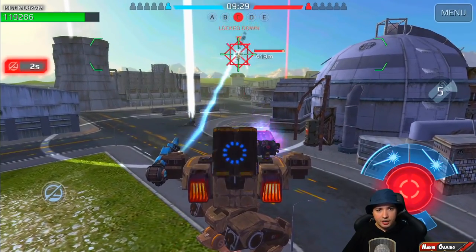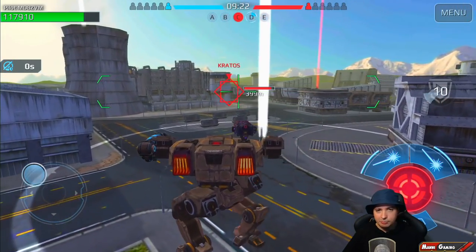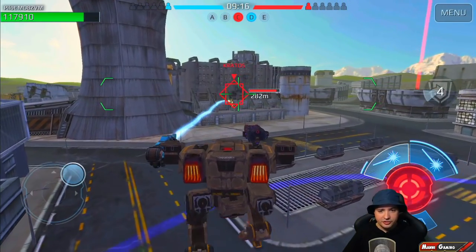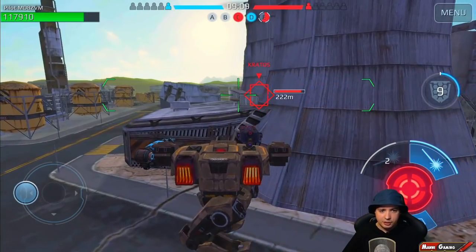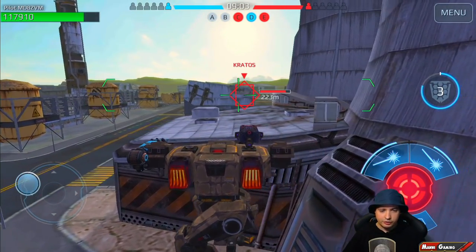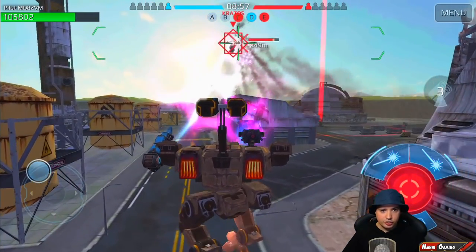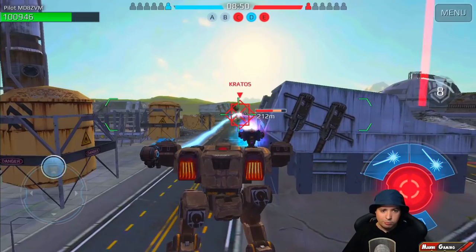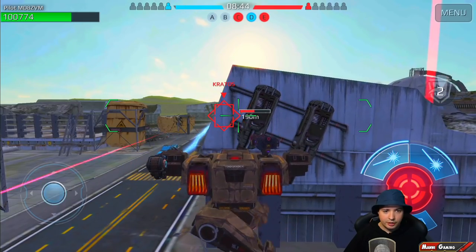And we're locked down already. I'm bringing up my shield here to block the damage that he's sending in, but we haven't really blocked that much. Do you notice that the Scourge depletes much faster now? The Scourge used to fire forever and now it only fires for a few seconds before it reloads. No lockdown for you, of course. So blocking the damage with the shield here. Getting him a little bit there. Now we have him locked down and we can Scourge him.